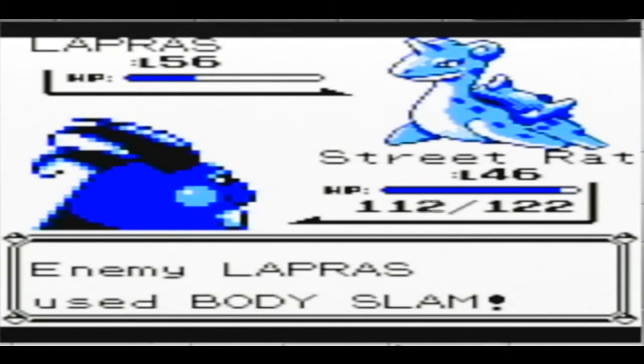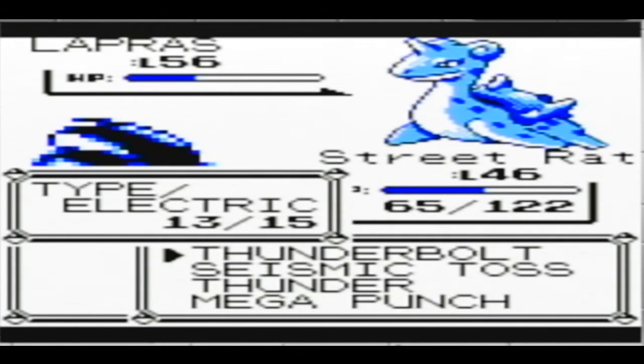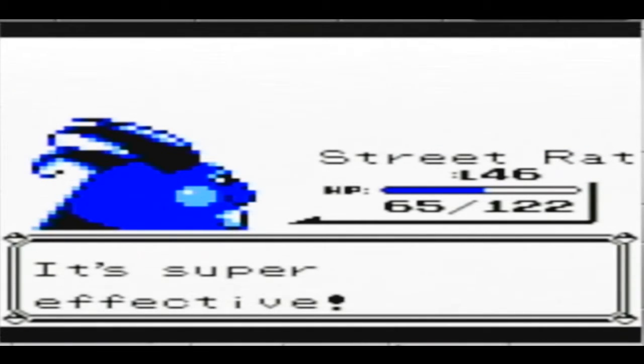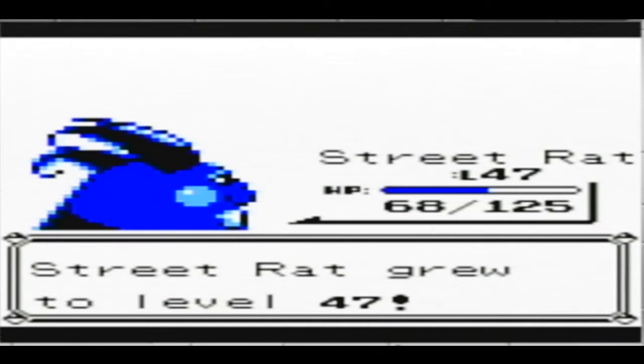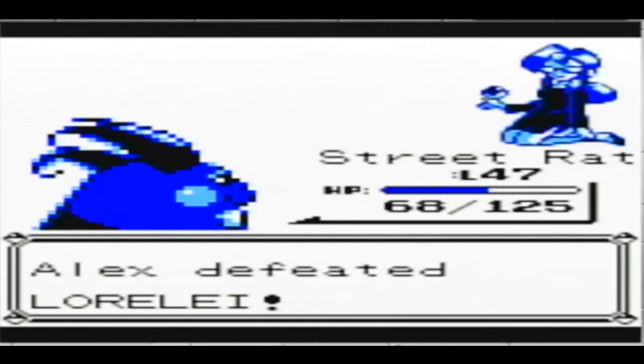For Lapras, I'm going to go back to Raichu and try it with Thunder. I haven't missed yet with Thunder. Oh snap — good thing it can get paralyzed. This should finish it off. You can always get a little rough with Lorelei, but we came through it.